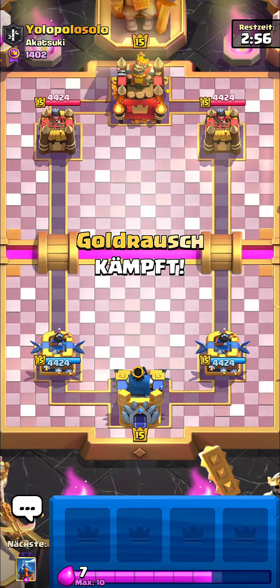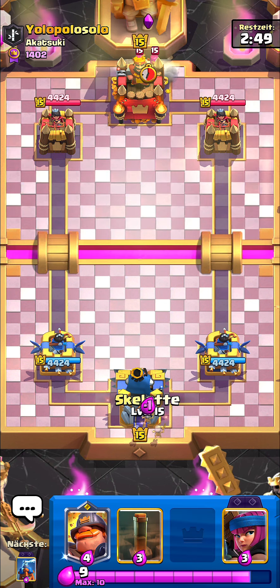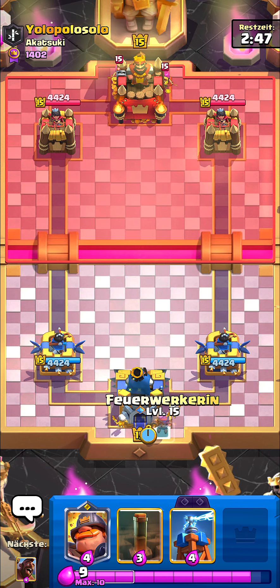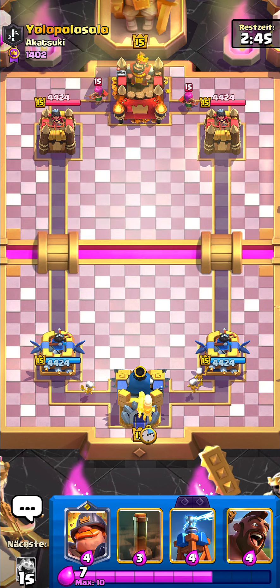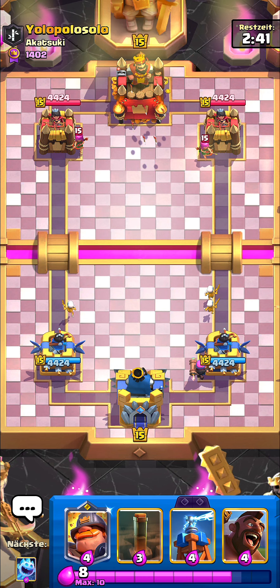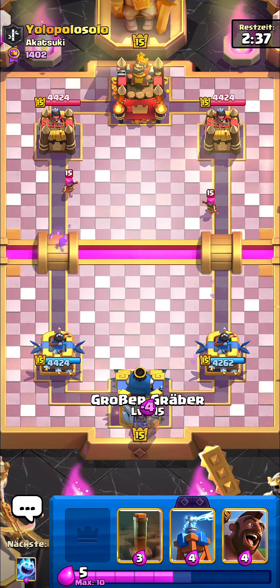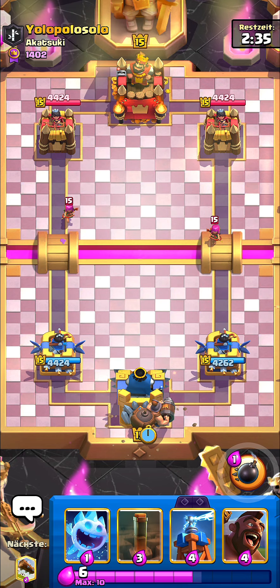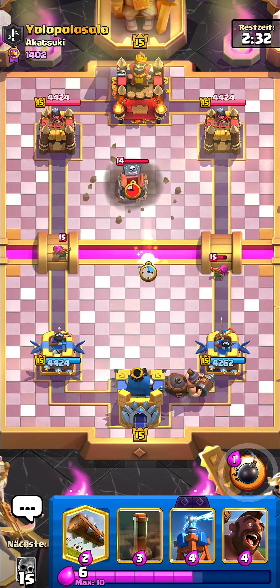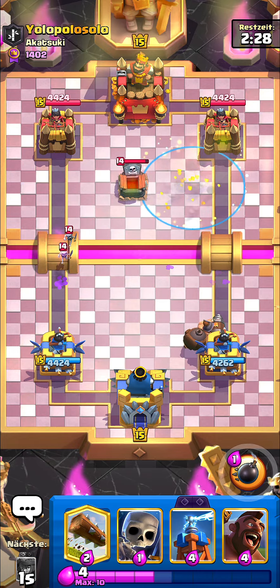On the next game, up against this guy. I'm running Evo Firecracker and Evo Tassel. You guys can also run Evo Skeletons instead of the Evo Tassel or Evo Firecracker — it doesn't matter too much, it's personal preference. I'm going to go for the Mighty Miner and then the Ice Spirit, and then Earthquake on top of that.